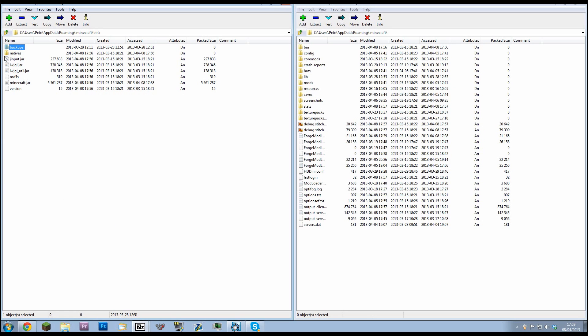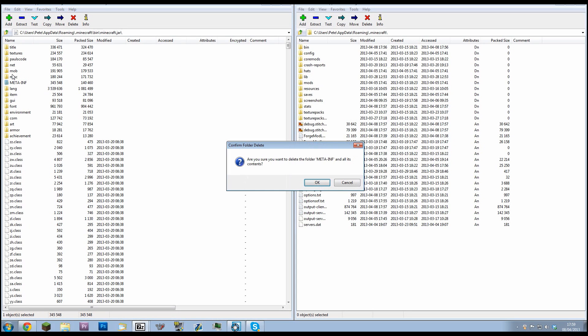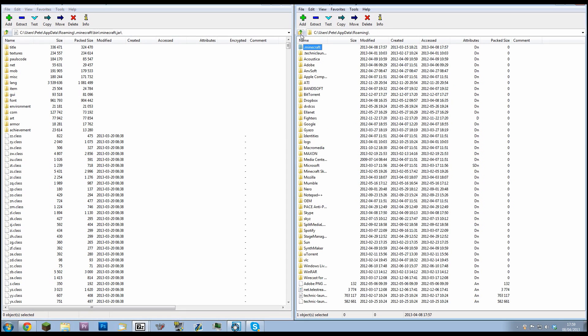You need to go into your Bin folder because that's the most important place for installing mods. You'll see a file called minecraft.jar — you need to be in 7-Zip to get into it and change anything. Double-click on it and you'll see a folder called META-INF — delete it. When it asks 'are you sure you want to delete META-INF and all its contents?', click OK. Getting rid of META-INF is what prevents the black screen.